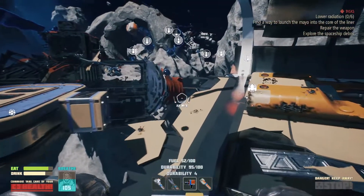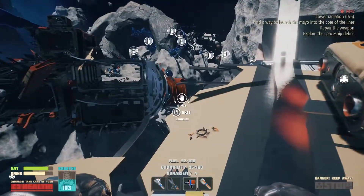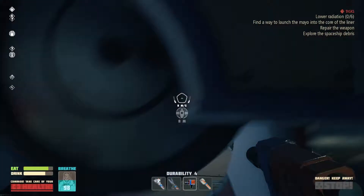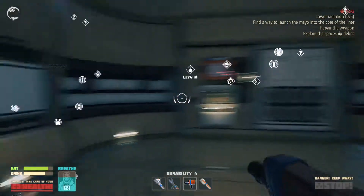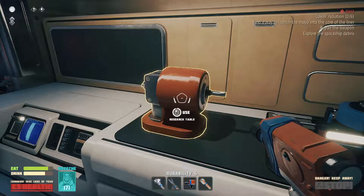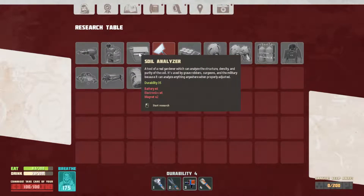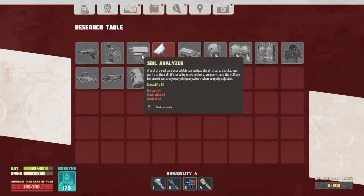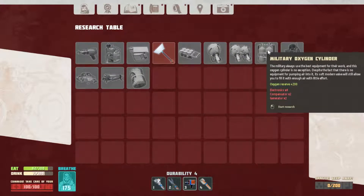Home sweet home — it's good to be back. Feels like forever since we've been here. What do we need for the soil analyzer? Four batteries, four electronics, and two magnets. I don't know if we have any of those — I don't think we do. That's going to be an issue, but we can always scavenge around. It looks like we're going to need just a lot of electronics and some magnets.